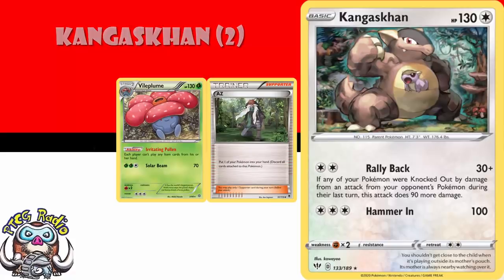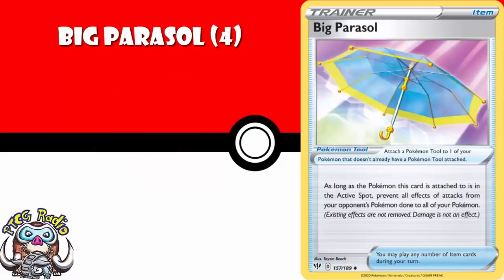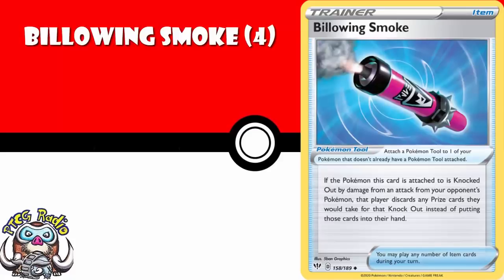Four copies of Big Parasol — it just stops all effects of attacks other than damage. It's exactly the kind of thing which is going to help against a whole bunch of random decks — Special Conditions, Energy Denial. This is going to help you against Pokemon that haven't even been released yet. Four copies of Billowing Smoke — it's a Pokemon tool that you attach to one of your Pokemon, and when that Pokemon knocks out one of your opponent's Pokemon, they don't take their prize cards, they discard them. Certainly in disruption decks, making sure your opponent doesn't get card advantage when you take a prize is clearly going to be a good thing.